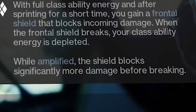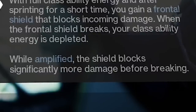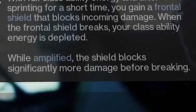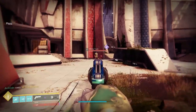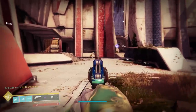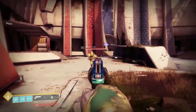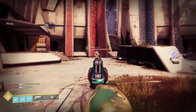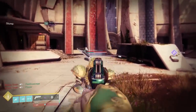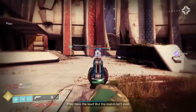Remember the text: when amplified, it blocks significantly more damage. When you read that, you might assume that your Juggernaut shield gets more health. But what it actually does is give your Juggernaut shield a little bit of DR, aka damage resist. I was dealing 50 damage per shot and could break it in one clean shot. My bud gets amped up and charges again — now my hand cannon does 34 damage on the first shot, and I need to shoot his Juggernaut shield twice to break it. Not too shabby.